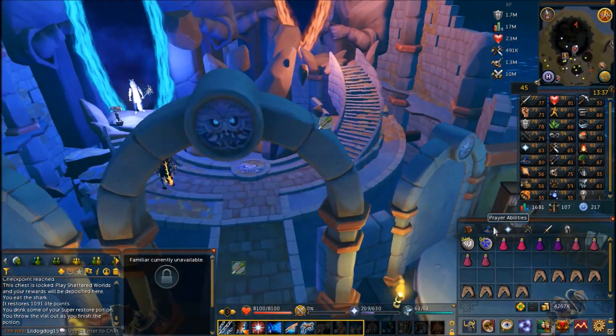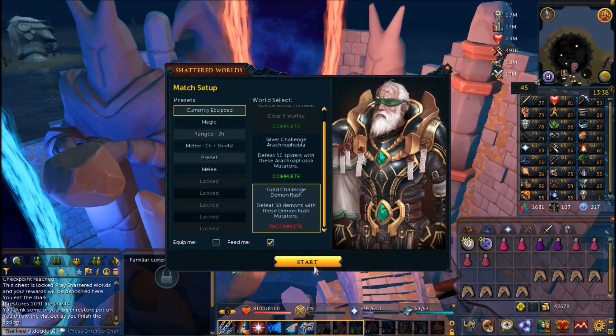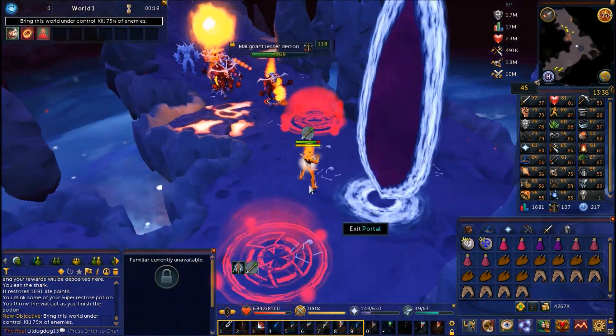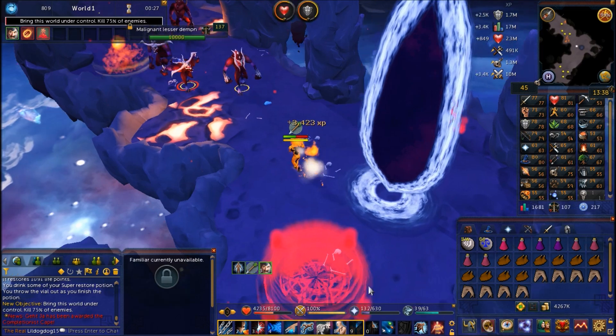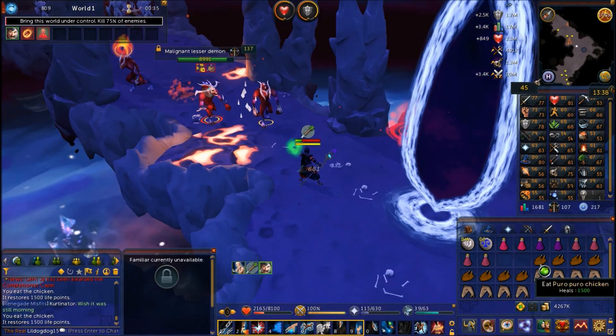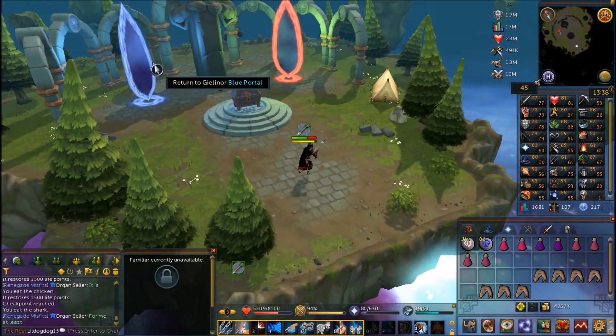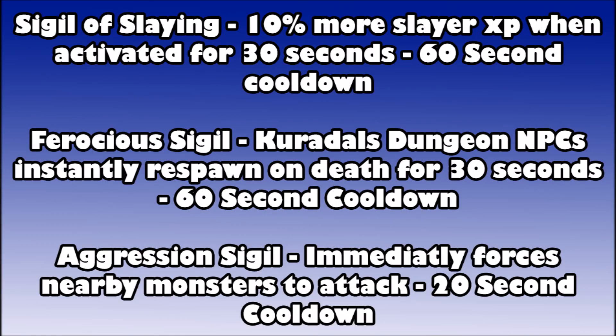I decided to go try the gold challenge again because I was ready for it this time, but I still didn't last very long. I lasted a little longer, but once they all teamed up on me I started dying. I chose the feed me option and it gave me some cooked chicken, but I still died.